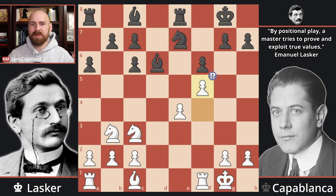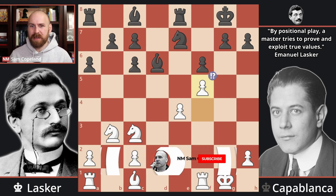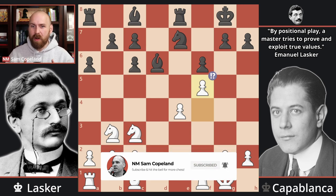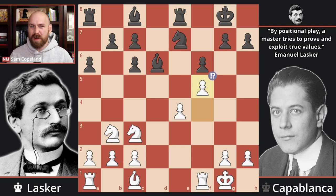Perhaps no matchup in chess history has been as anticipated as that between Emanuel Lasker and Jose Capablanca. At the time our featured game was played in 1914 at the Great St. Petersburg Tournament, Lasker had already been undisputed champion for 20 years, since 1894. There were new talents on the scene like Rubinstein and Capablanca, and the chess world was demanding a match. Due to World War I, it would be seven long years before such a match would come to fruition, and until then, the world would have to look to this game.